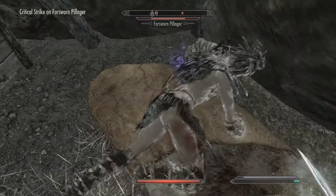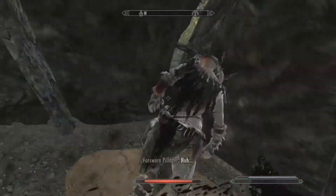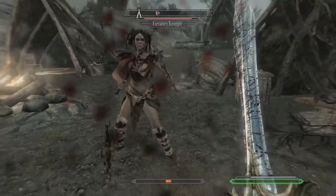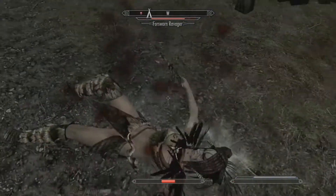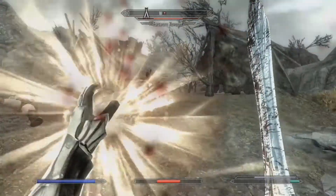For the enchantment, the target takes 5 points of frost damage to health and stamina, and has a chance to paralyze the target for 2 seconds. That is the big one — paralyze is one of the best enchantments ever. It really gets you out of some sticky situations.